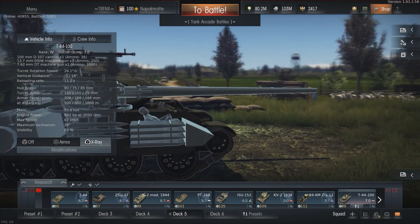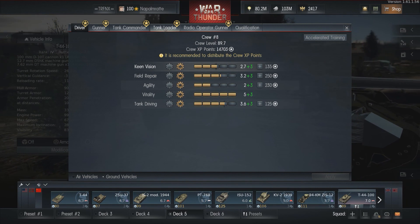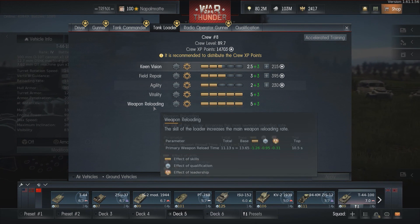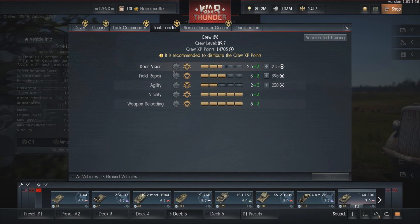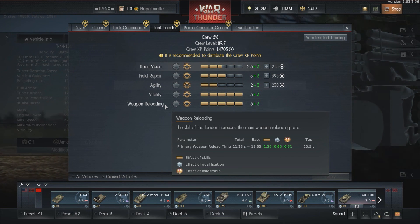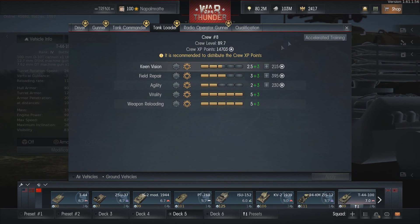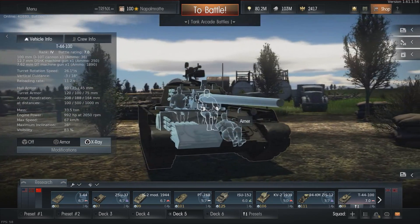Now let's talk about the gun. It has a base reload of nearly 14 seconds, but with leadership skill and loader maxed out plus expert crew I achieve 11.13 seconds — really good. With an ace or gold crew it's 10.5 seconds straight out. The 100mm D-10T fires the last upgraded APHE shell.